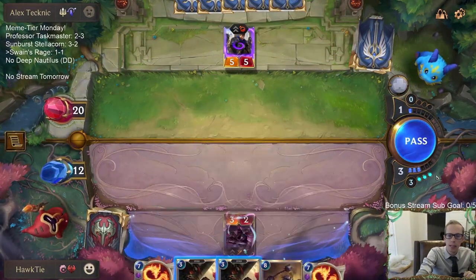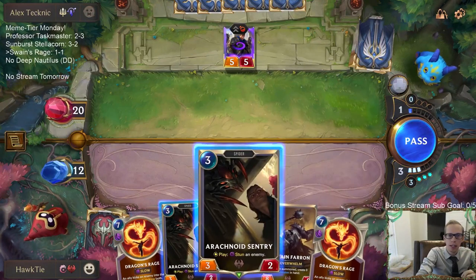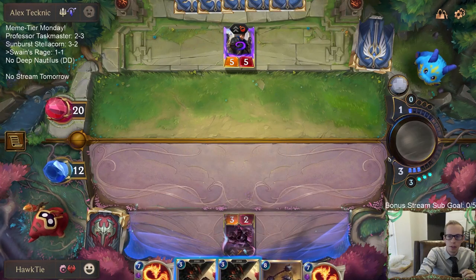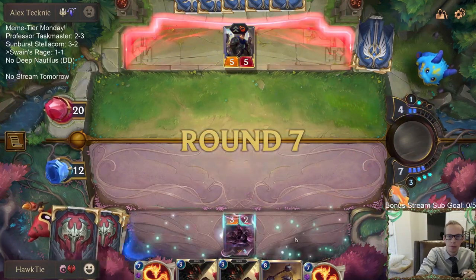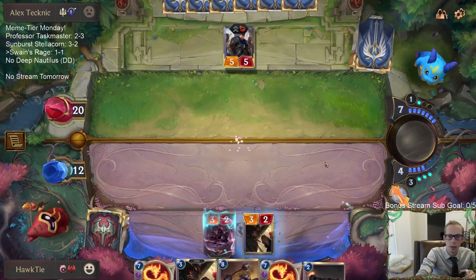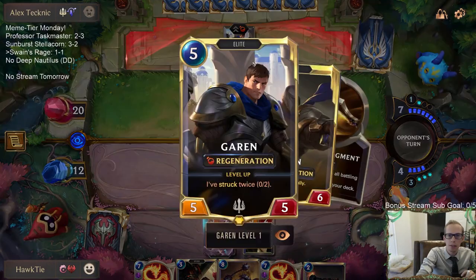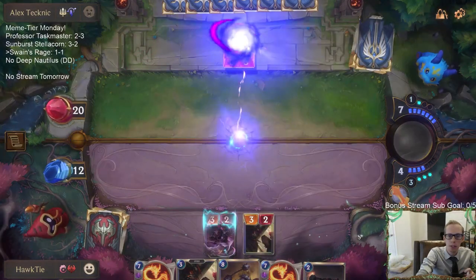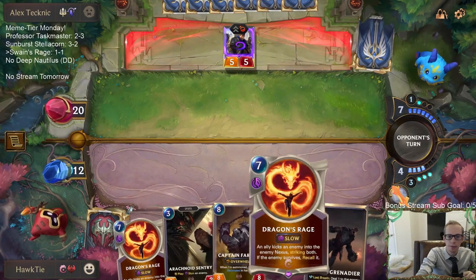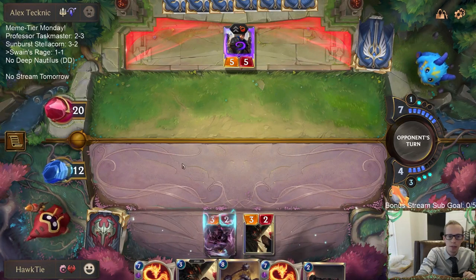Right now, Arachnoid Sentry costs zero mana because we're going to waste this mana anyway. Do I want to play it as a zero-mana 3/2? I'll play it here so they don't get a nice easy block on the Living Shadow. I really don't want this Garen to level up and be able to strike easily. Definitely wish Dragon's Rage was fast speed so I could respond to a single combat with it.